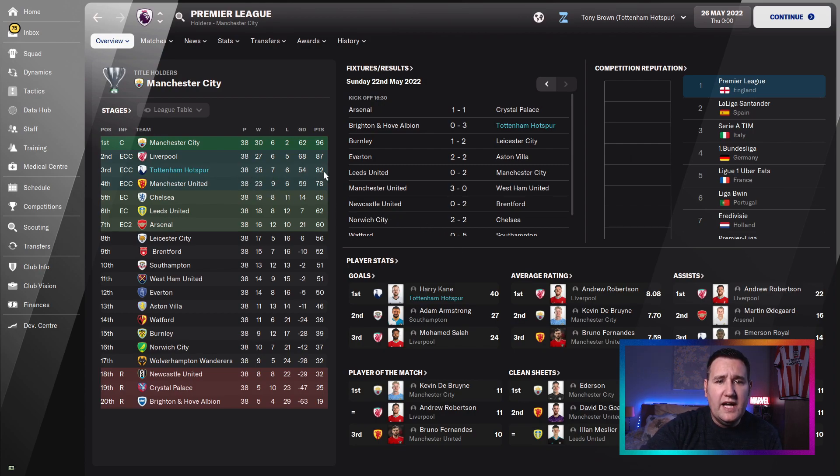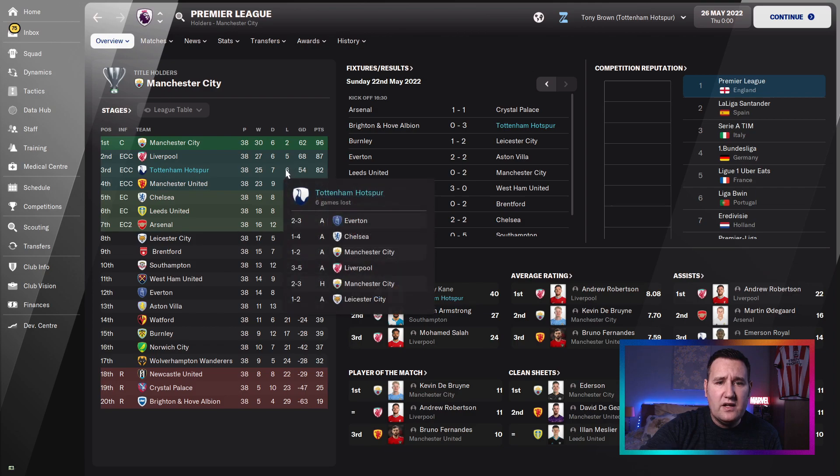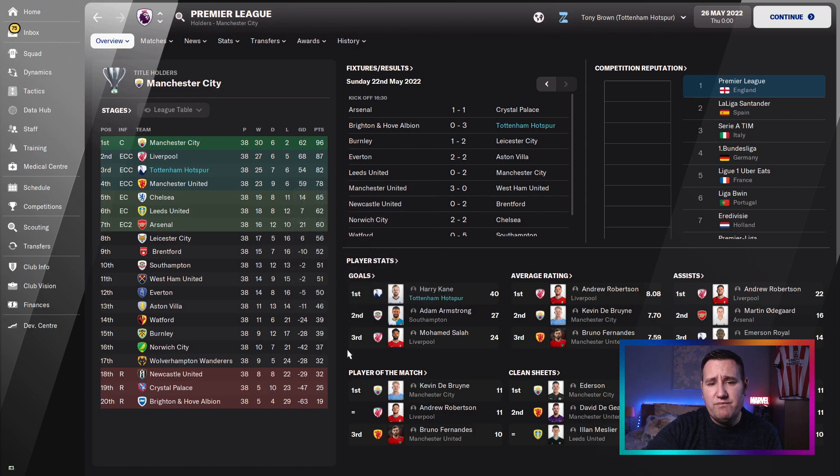Let's have a look at the league. 82 points. They only lost 6 games: a 3-2 against Everton, 4-1 against Chelsea, 2-1 against Man City, a 5-3 against Liverpool, a 3-2 against Man City, and a 2-1 against Leicester. That's not bad - only lost 6 games and they're very good opposition.